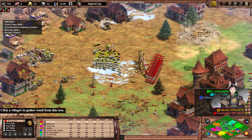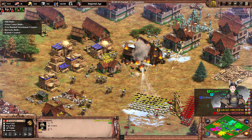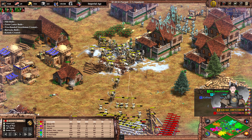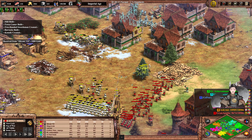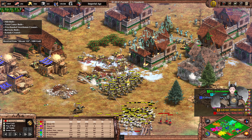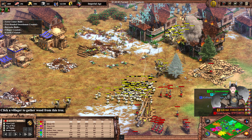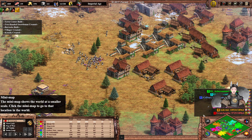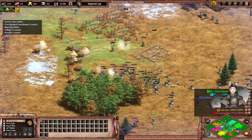Yellow has all the relics — that's probably one reason why Yellow is doing quite well. He has plenty of gold income to support all the Janissaries. Hussars going forward — plus his Hussars are pretty nice with plus 1, plus 2 armor. Red's pushing toward the two-handed swordsmen. Red has a decent army of paladins and organ guns.